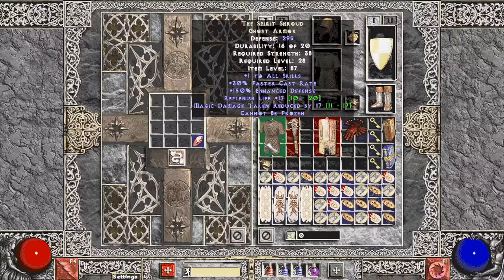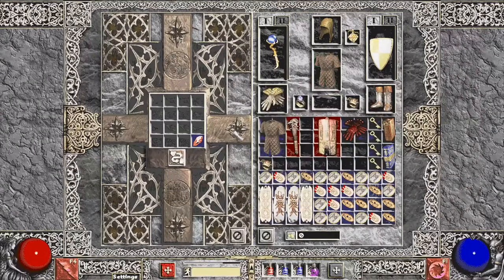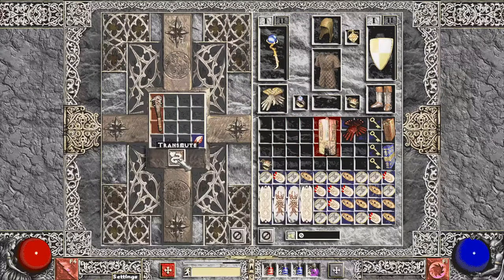Okay, with the Ghost Armor — still trying to replace this with one that has sockets. Not sure what the best armor option for a lightning sorceress is — I guess I need to look that up. Another brick. This Demon Limb is actually perfect enhanced damage and perfect life leech — neat little weapon. Let's see if it gets anything good — it bricks.